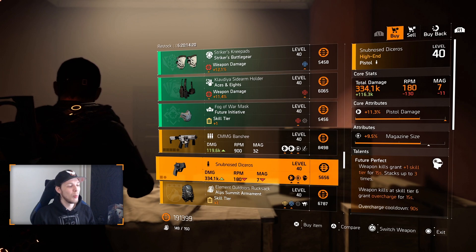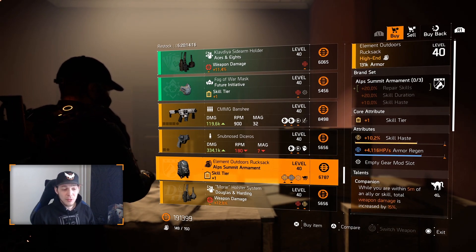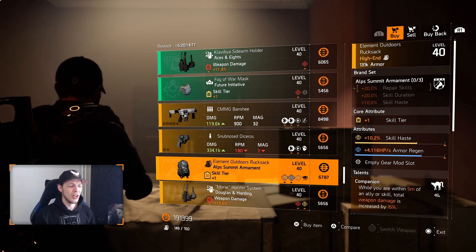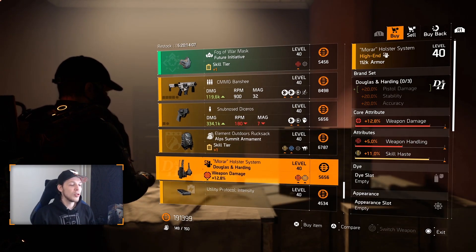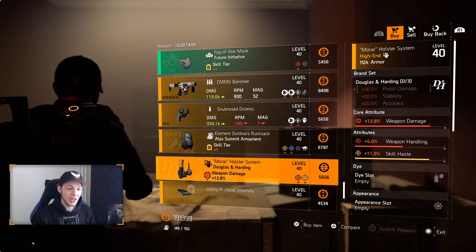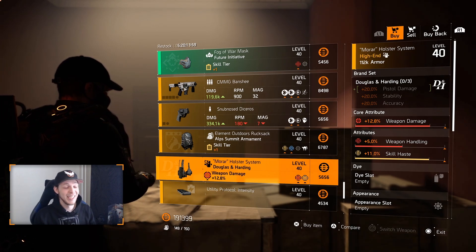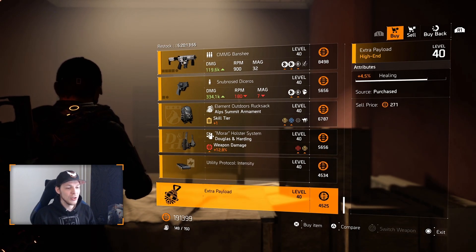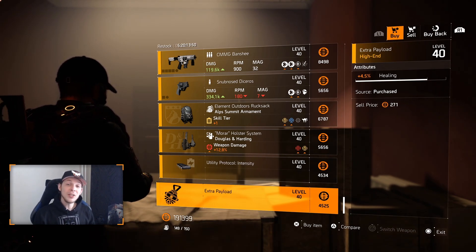Dice Ross — no thanks, it's a handgun. Always go for the open world backpack from Alps with Companion on there, some armor regeneration and skill haste — not loving Companion and armor regeneration on there, especially not on an Alps backpack. Over to the Douglas and Harding holster with 11% skill haste and some weapon handling — again, not enough stats, leave it here.